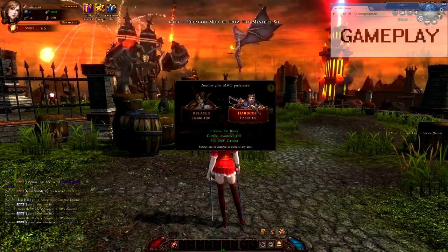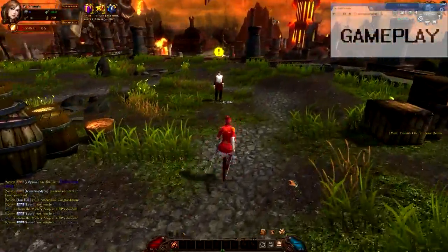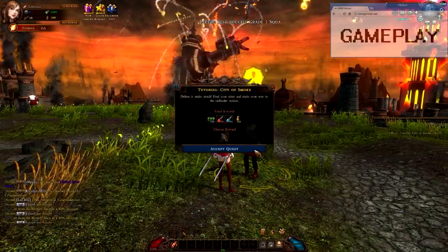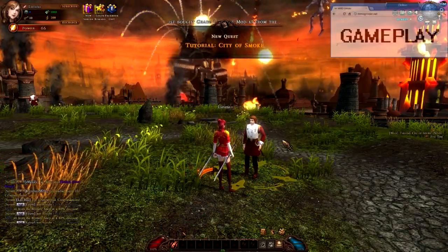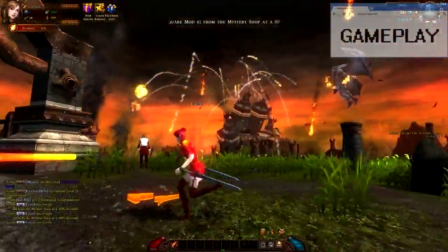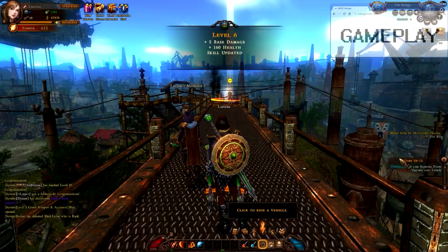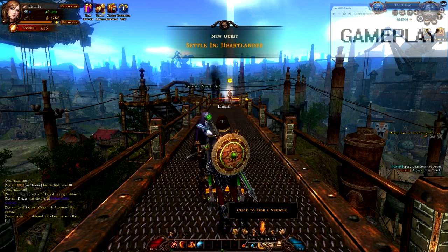When starting out, you'll be taken to a tutorial scene with a bit of story as the city of Denton is about to fall, complete with a pretty impressive battle of a giant demon fighting a massive mech in the background. Before you begin, you'll be asked to choose one of two control methods: Relaxed and Hardcore. Relaxed plays more like a Diablo-styled game with limited isometric camera movement, while Hardcore offers typical 3D WASD movement and hotkeyed-skill MMO controls. After a few simple quests, including a train ride ending in a boss fight, you're taken to the refuge where the game starts to play more traditionally.